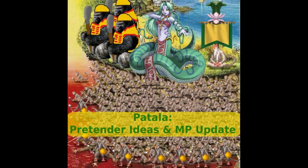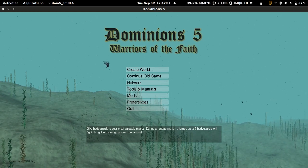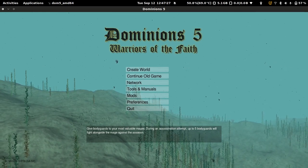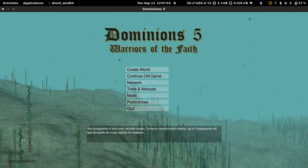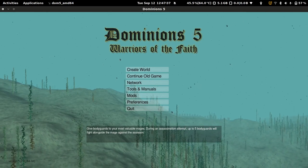Hello again, this is a follow-up video to my last one on Patala where I talked about a few basic strategies for playing the nation, some tips on expansion, and a quick look at an online game I'm playing as them. This follow-up is going to mostly cover pretender design, more naga-focused strategies, and then a follow-up to my online game to see how things are going.